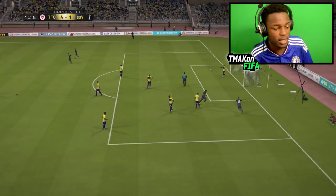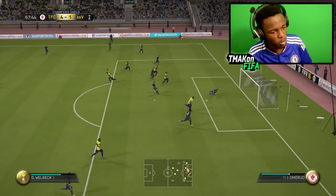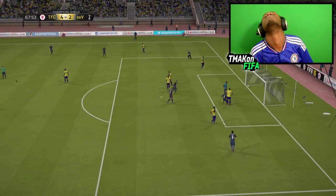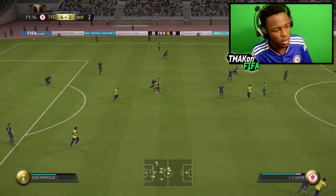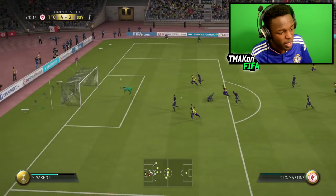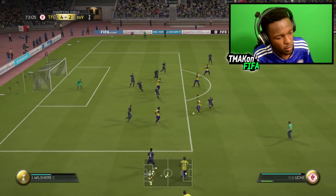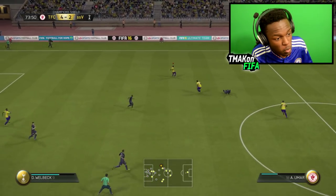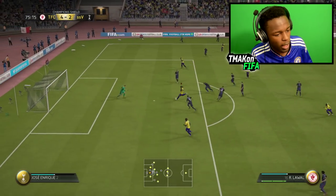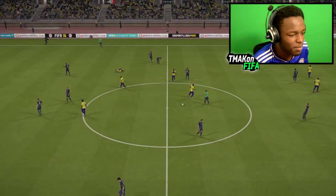We conceded — damn it. But what a save from Anyama on the next chance! Uche comes on as a sub — look at him go! He's gone back and won it — oh my days! Uche, Uche, Uche! What has he got in his boots? 5-2. Just like that — too freaking easy. That is the end of the game.